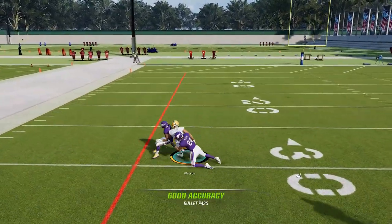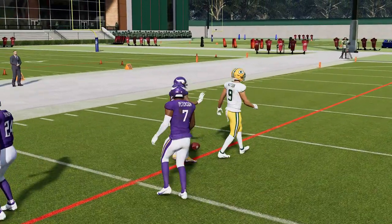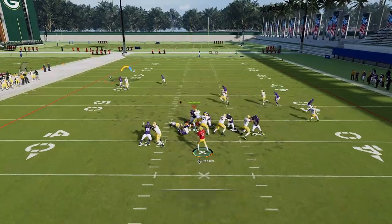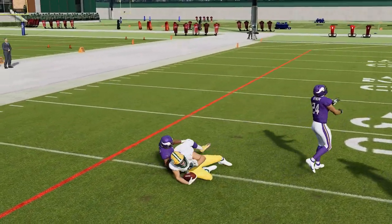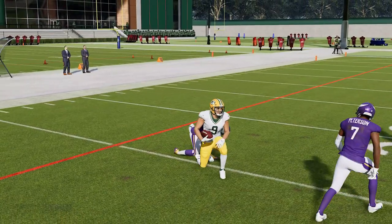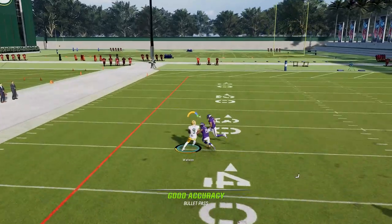Against off man defense, this route works perfectly with the aggressive catch glitch, as the cornerback makes sure to never let the route get behind him, making it very easy to throw it short and come back to the ball once the cornerback turns his back. If you don't know how to do the aggressive catch glitch, I'll leave a link in the description to a video I made covering several other passing glitches in Madden 23.